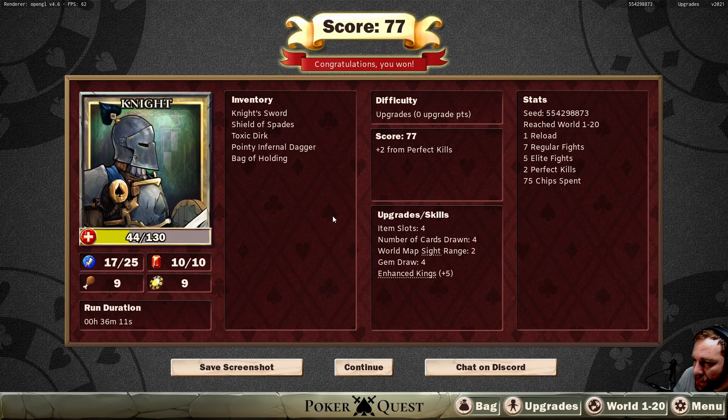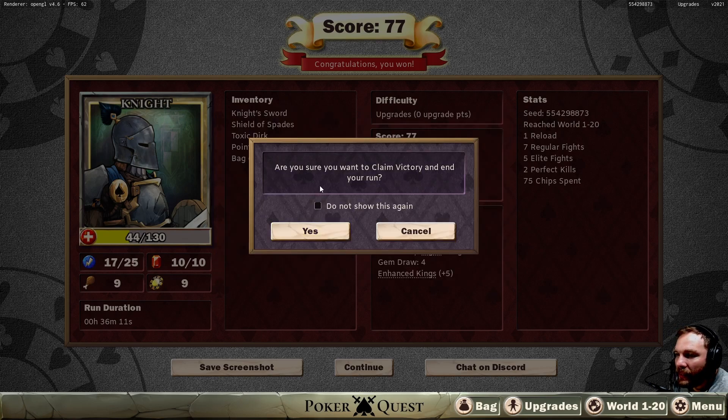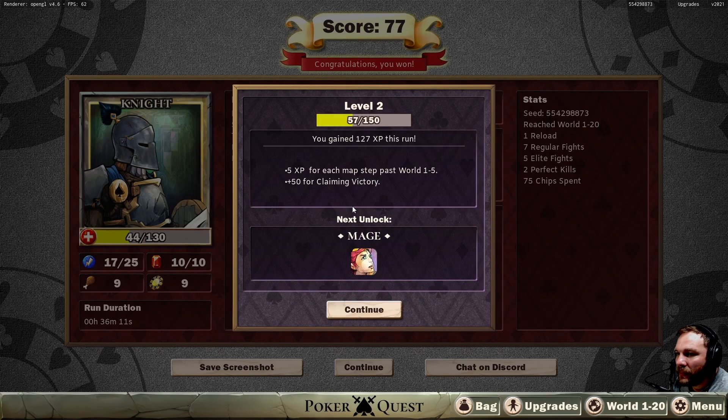There we go, we won! So that wasn't the jester. Knight, sword, shield, inventory, upgrade, skills. Now what happens — a choice to make. You win! Sergeant Toad's mangled corpse lies lifeless in the dust. End the run and claim victory: plus 50 point bonus, experience and score. You will unlock the Rogue. Look at our life — let's leave it there and unlock a new character. We'll work towards the mage because it's fun — we're learning new stuff and unlocking characters.